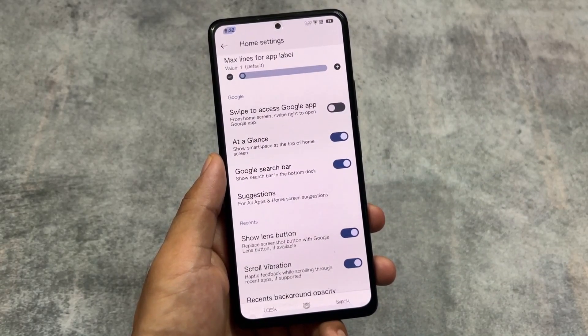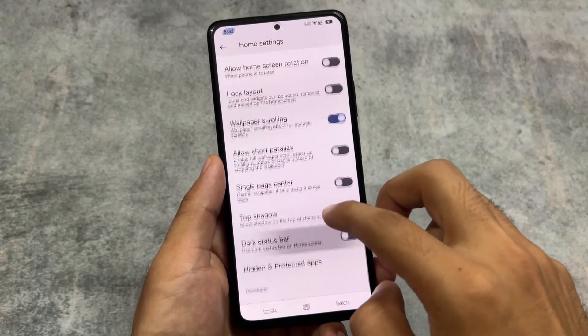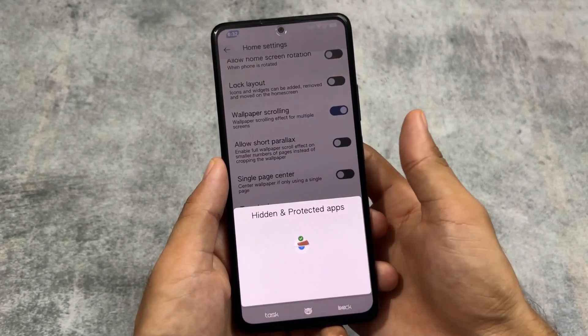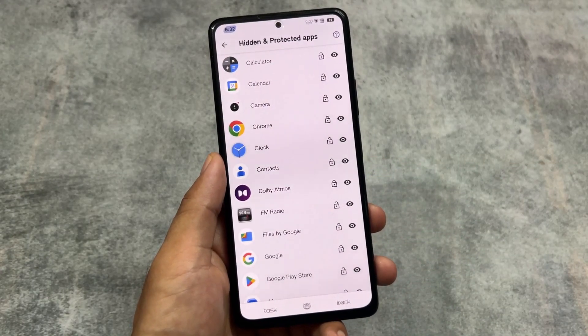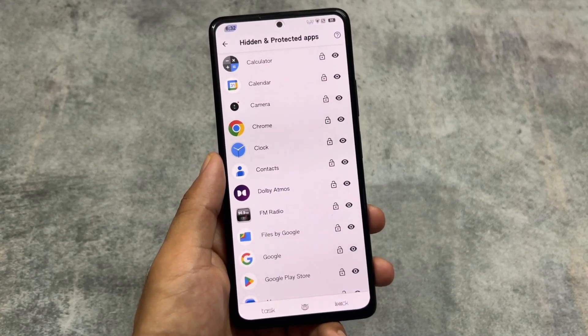You can customize icon size, font size, and label size. The 'At a Glance' widget is fully customizable — you can simply disable it if you want. You have options for recents panel customizations, and last but not least, you also have the option to hide apps or protect them, which means an app locker. So almost everything is present in the default launcher.